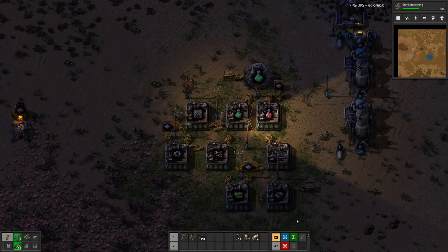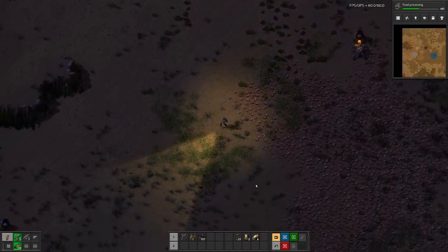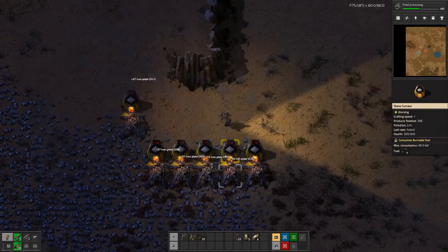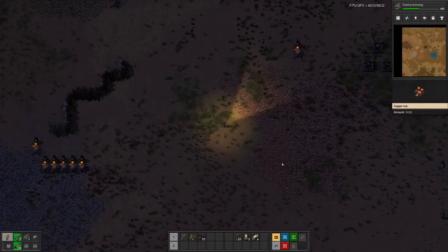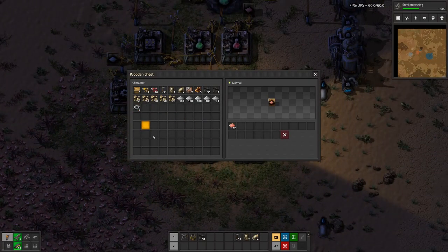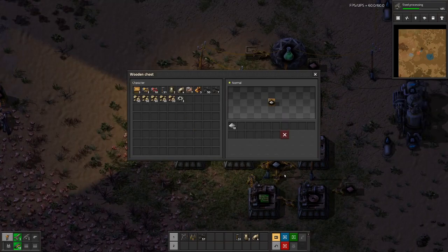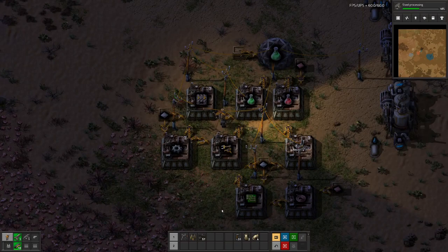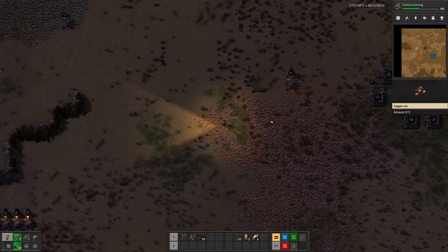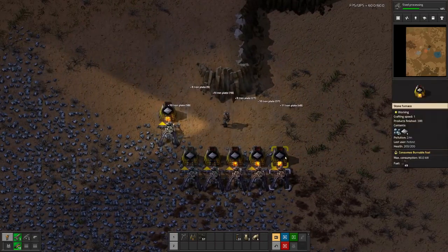Now we just have to make sure we get the necessary amounts into those chests. Copper is already out. We'll need quite a bit of iron here as well. For the start we probably don't need that much green science because we're still doing research with the red science packs.